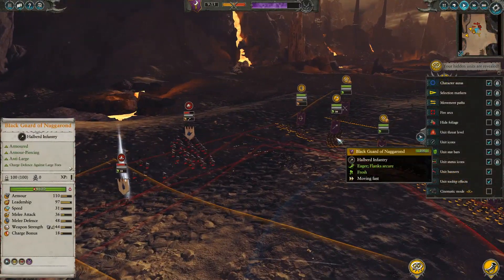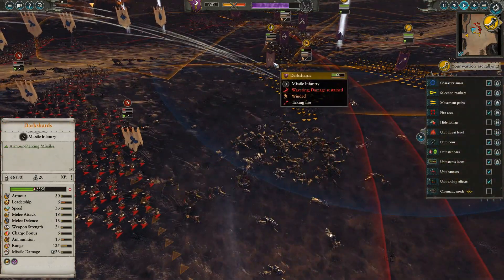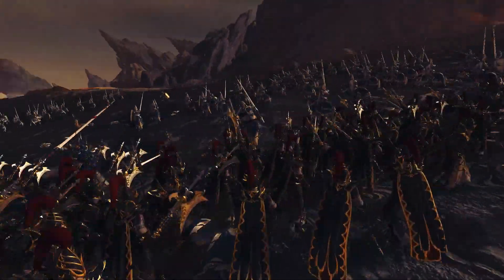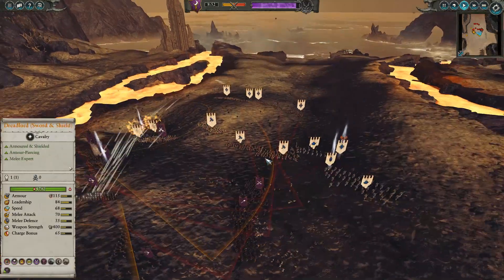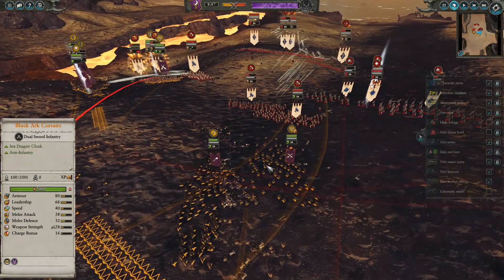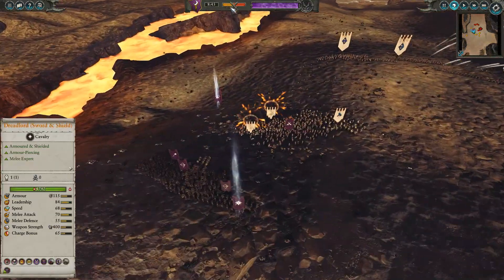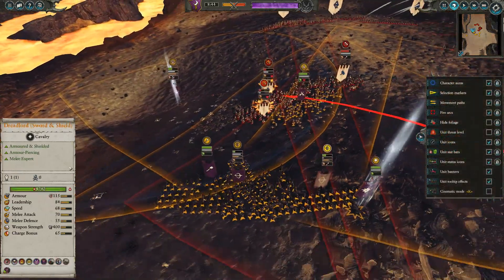My assassin was forced to route but he's still at pretty good health. It looks like everyone is going to pull out of this engagement — there's way too much incoming armor piercing fire. The White Lions are taking a lot of damage and Indy has taken so much that he's going to decide to pull back, reform the line, get out of range of my dark shards, and use the range advantage of his archers to get back at me. I'm going to try and punish that retreat by firing into his guys and keeping the pressure on.